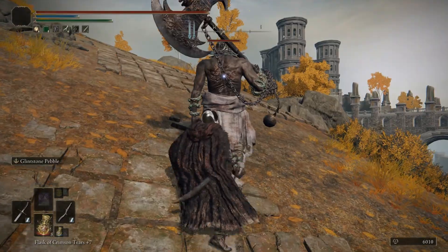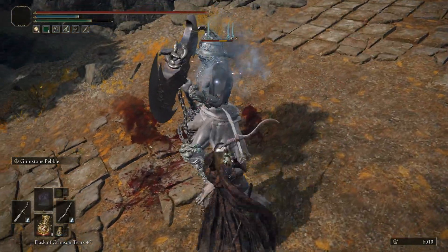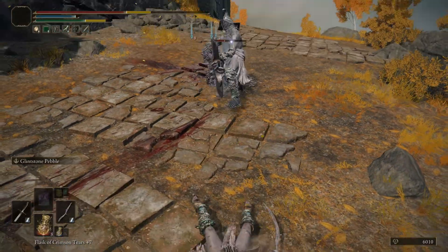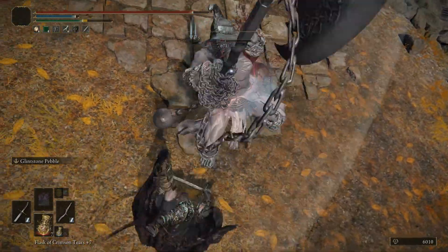You can come up to these enemies and backstab them just like this. I don't know if you guys have noticed this, but these Duelists only have scars on their back and not on their front. So you can tell that they suck at guarding their back, and it's almost like evidence that we can backstab them practically for free.